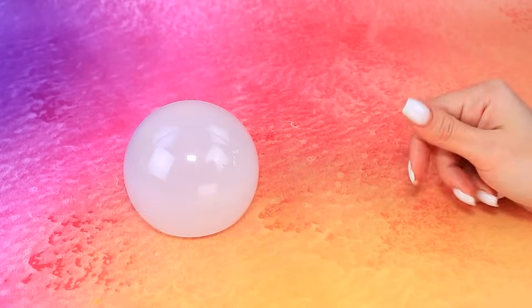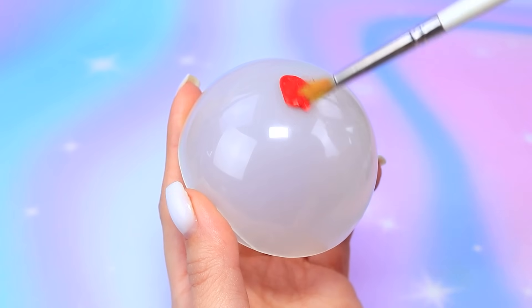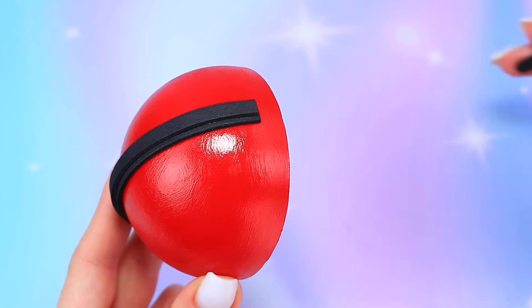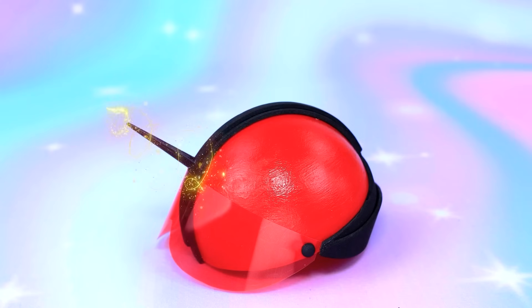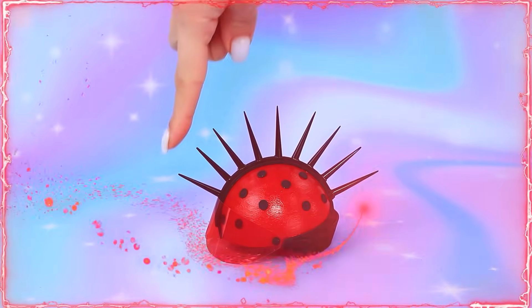Let's prepare a half sphere. We'll look better in red. And a visor. Cut out glasses. Decorate with spikes. What a helmet!